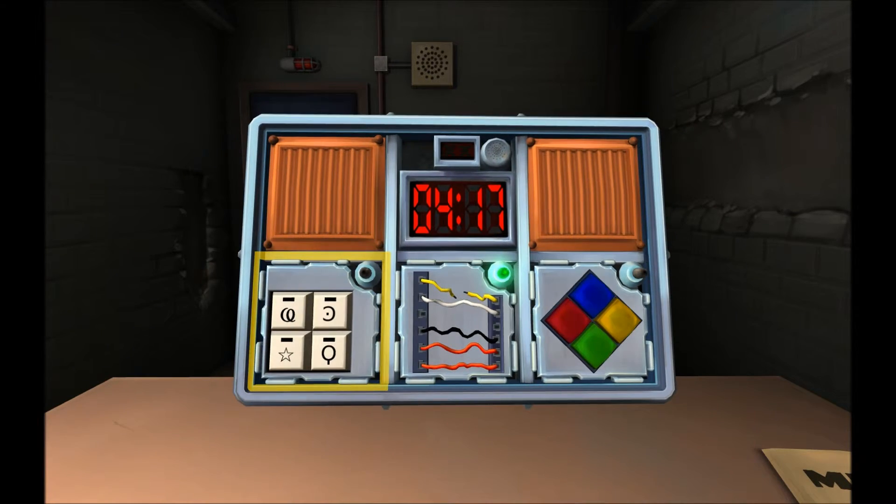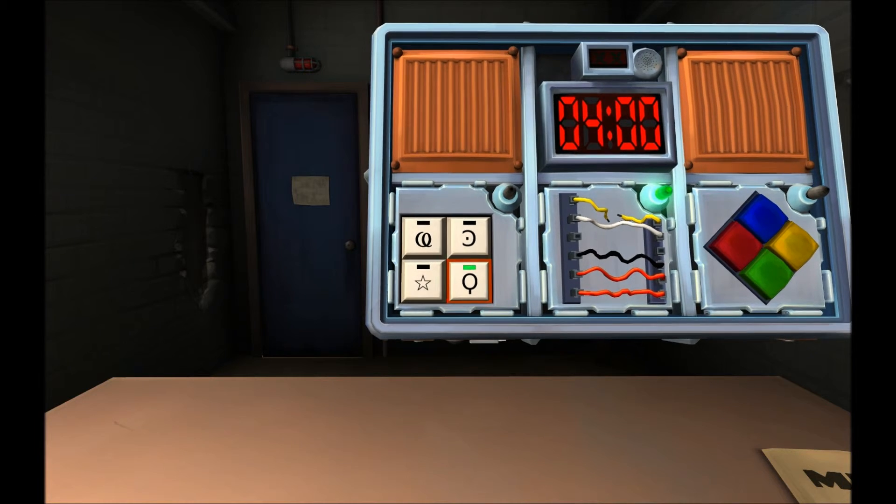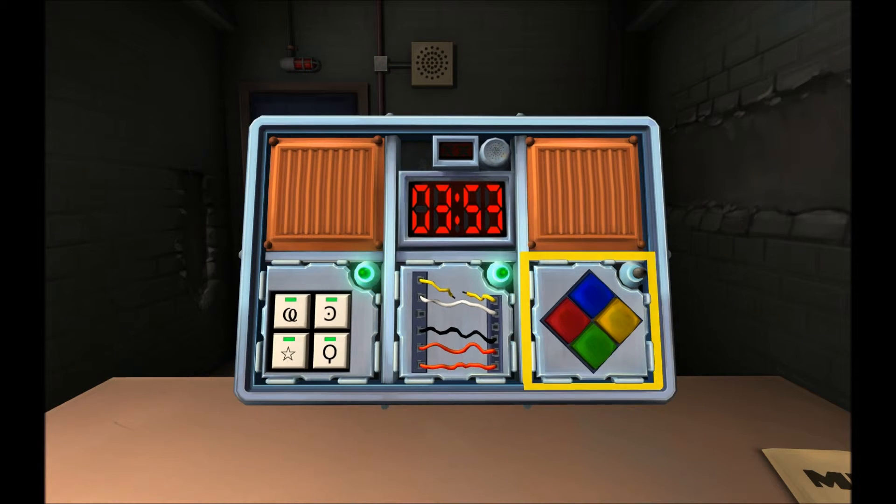We have a Simon Says thing and the glyphs. Let's do glyphs first. The four button panel: sideways six, a backwards C with a square in it, a star, and a magnifying glass. Magnifying glass, backwards C, sideways six, star — done!